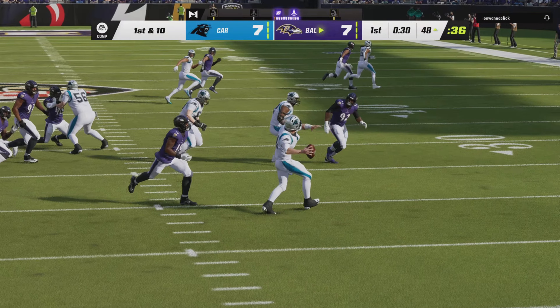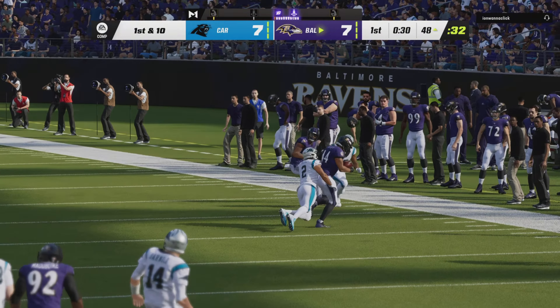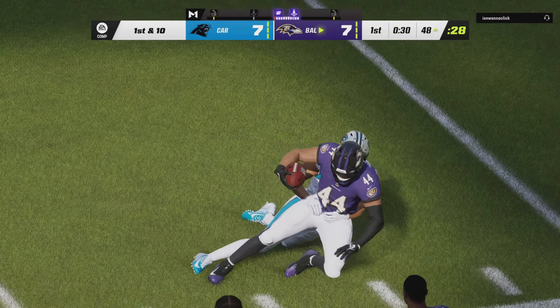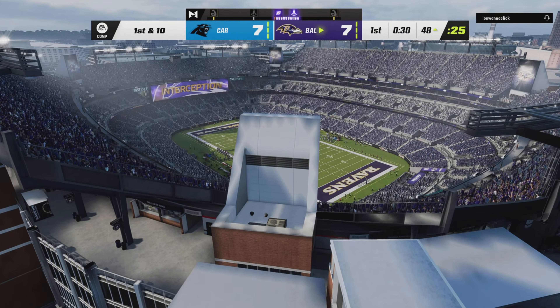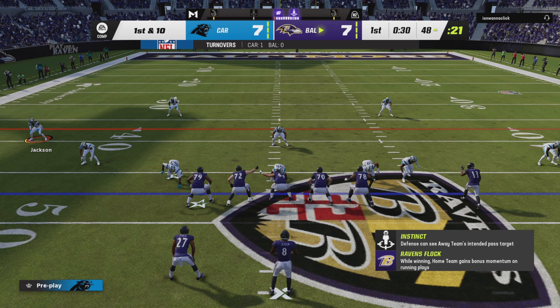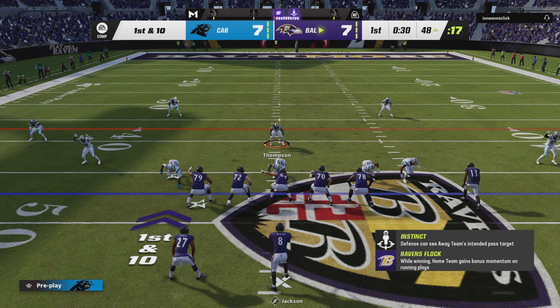You got a quarterback out of the pocket trying to make a play, but instead he ends up throwing it to the other team. To be successful in this league, number one you've got to make plays on the perimeter or when the pocket breaks down, but number two you've got to make smart decisions with the football. That time that simply was not a smart decision.